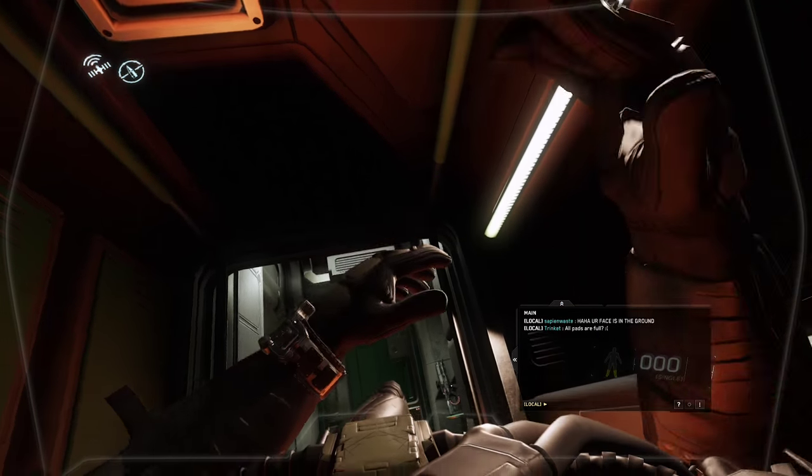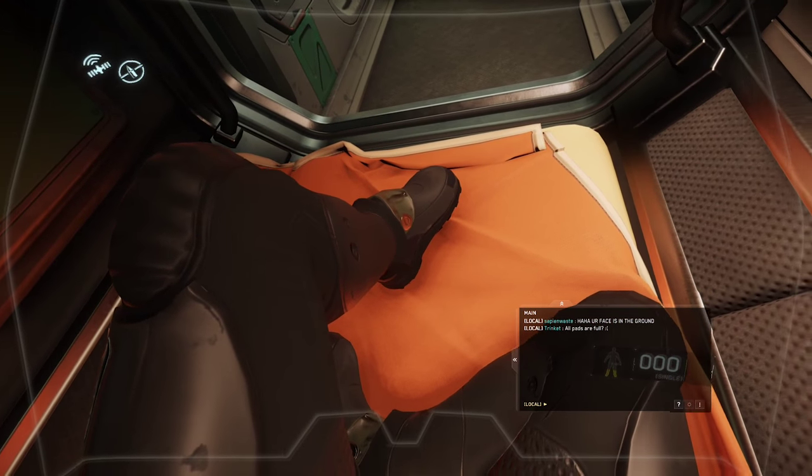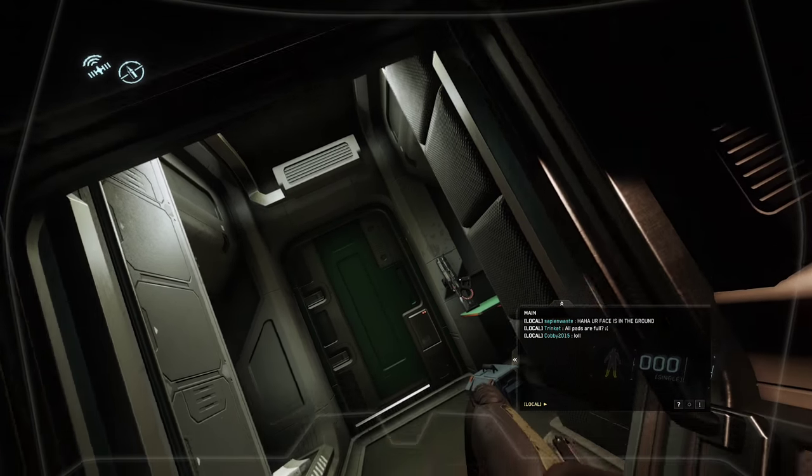So using that bed, I got into the bunk. Once into the bunk, I was into the room. I could then get out of the bunk with Ctrl F and walk around normally, pick up the weapon, and walk out.